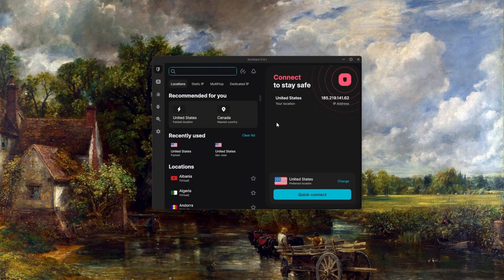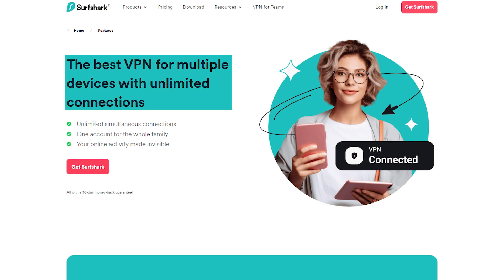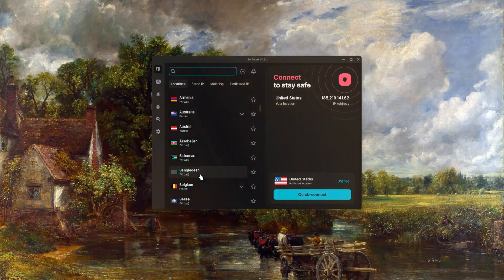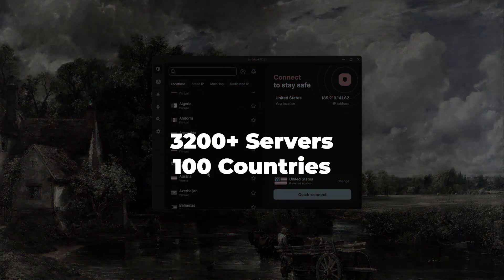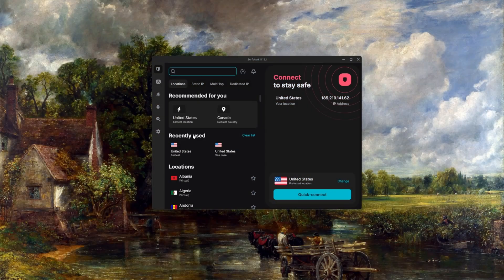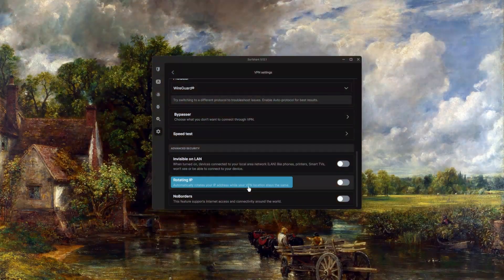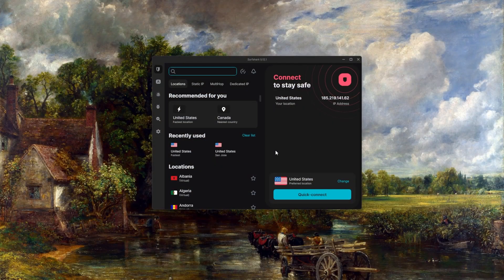Finally, there's Surfshark, which is my pick for the best budget VPN. While it's not quite as fast as ExpressVPN or NordVPN, it offers everything you need to stay secure online, plus some useful features. The main benefit most would appreciate is that the number of devices you can secure with just one account is unlimited — great for families or people with a lot of devices. Surfshark also has 3,200 servers in 100 countries and includes additional features like ad blockers, specialty servers, and a rotating IP. So if you're looking to save money while still getting premium VPN features, Surfshark is an excellent option.